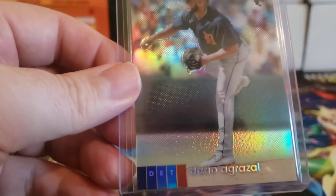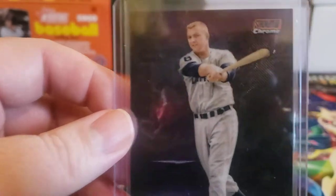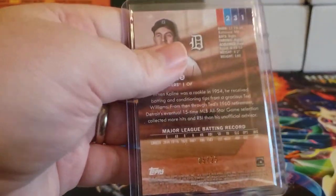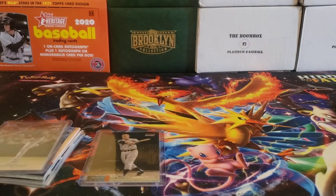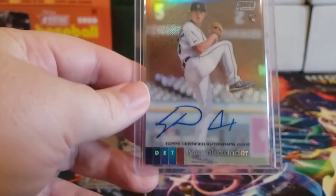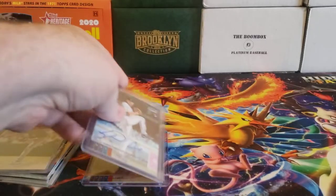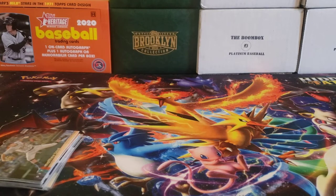I did get a couple of rookie cards for Willie Castro, and I got this refractor for Dario Agrizal. We also got this card — the orange parallel for Al Kaline, which is serial numbered 5 out of 25, one off his jersey number. It's a nice card. You determine what parallel it is by the color of the logo. We also got an auto — in a half case there are only eight autos — and we got one for Tyler Alexander. Not what we were hoping for, but I'll never complain about getting an auto.